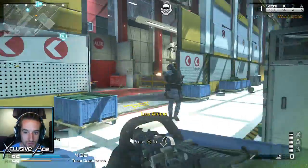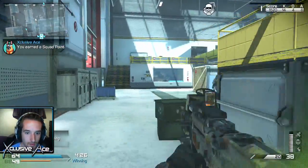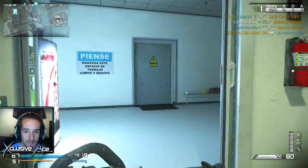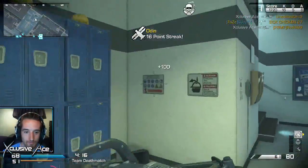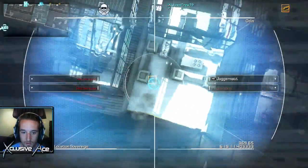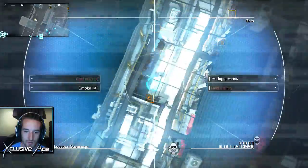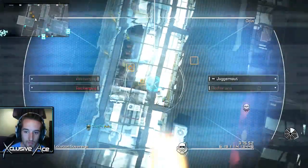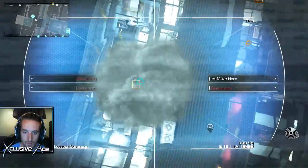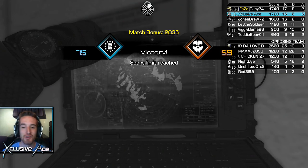Oh, I only have four rounds left. This could be interesting. Oh, that's all I need. Okay, I can pick up a weapon now. Gotta remember I don't have ready up — that would have saved me there. This thing doesn't seem to really need ready up. I don't think I've used an Odin before. Okay, so that's like a smoke stun thing that I hate so much when it hits me. Ooh, I can launch juggernauts more than one? I don't even know what was going on in that Odin. But we did okay, I guess, for that class.